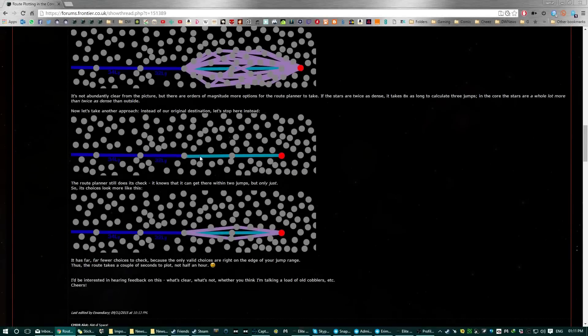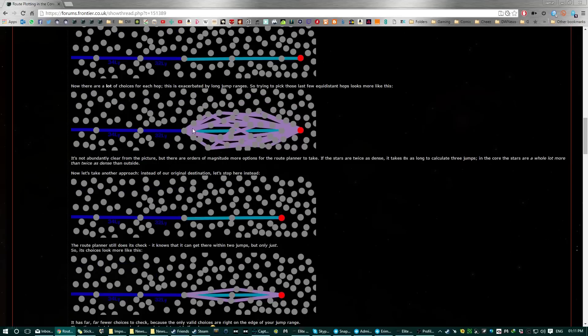This is demonstrated here. As you can see, he's done it quite visually and accurately. These two jumps are basically close to his maximum jump range, so the route plotter can only wiggle around that straight line path a little bit. It's going to go through a few options, pick the best of those three — and only three — and that only takes a second, as opposed to having lots to choose and pick from.